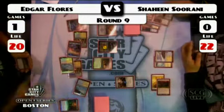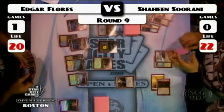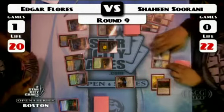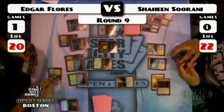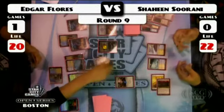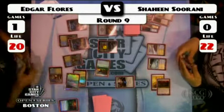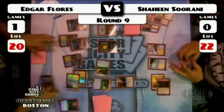There's a Mana Leak from Flores for that Chalice. Edgar definitely cognizant of what part of the game Shaheen wants to be playing, and keeping him away from it. Edgar drops another Colonnade. I think we are at a point where Jace has just done too much damage — Edgar's up four or five cards.